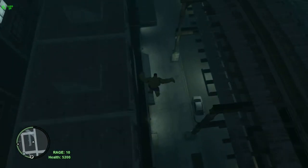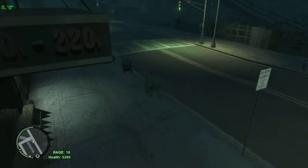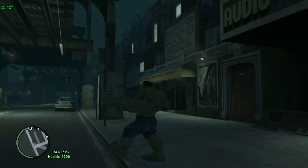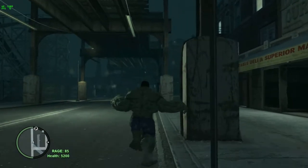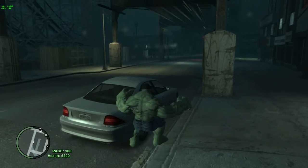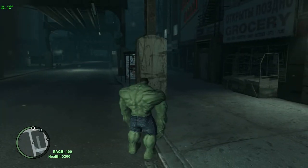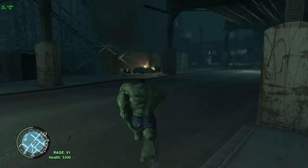You can do that special thing where you jump up in the air. If you hold E, you can build up your rage and do this thing called a thunderclap. That's exactly what he does — he takes his arms and crosses them and it makes the thunderclap.